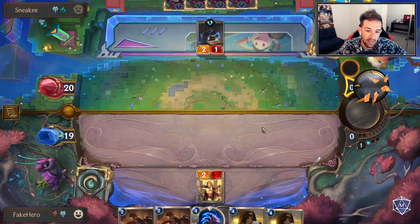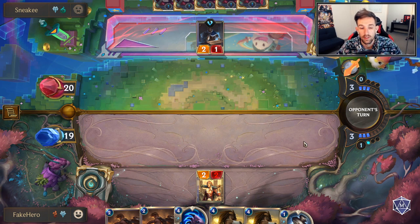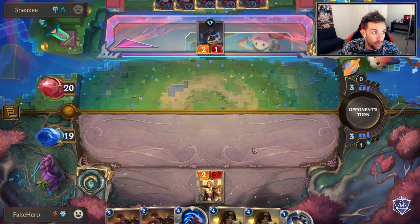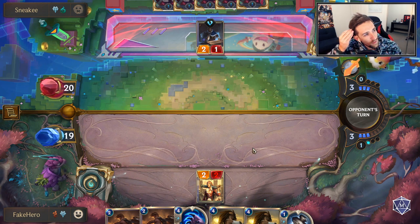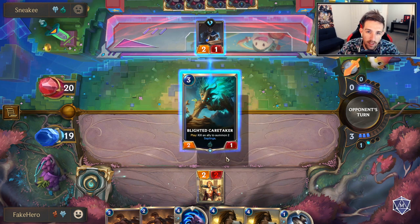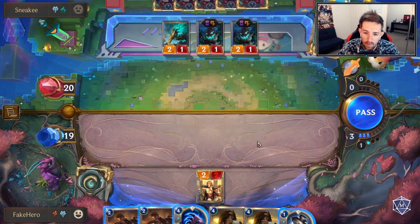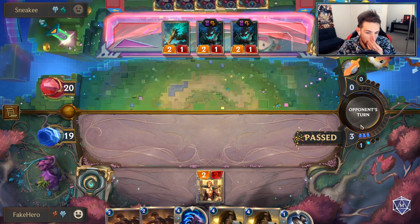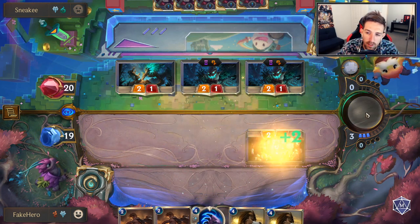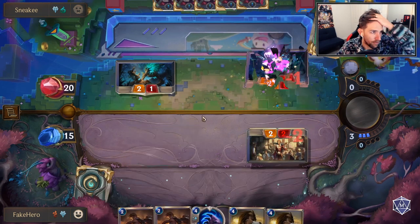We're going to have this one extra mana kind of banked up for a long time - it may even result in two mana. There's the Elixir of Iron - that's kind of useful. Board control. Keeping stuff on two HP is probably going to be the most useful against his deck. I can't play anything because you'll kill it. I'm going to Elixir here. I could have Elixir'd the Riff of Swaida, to be honest.